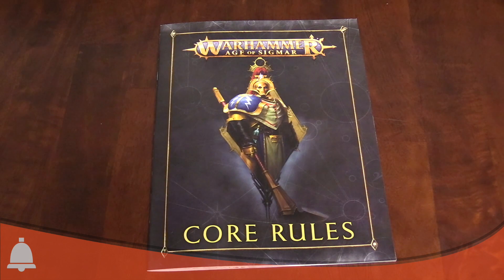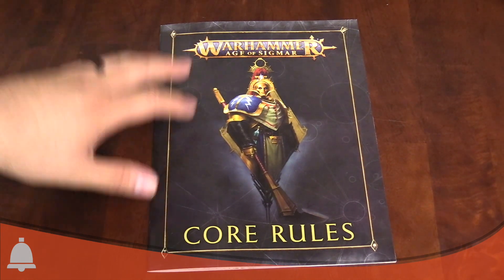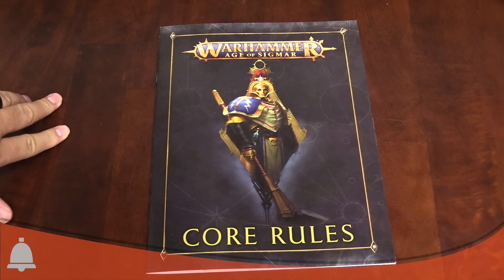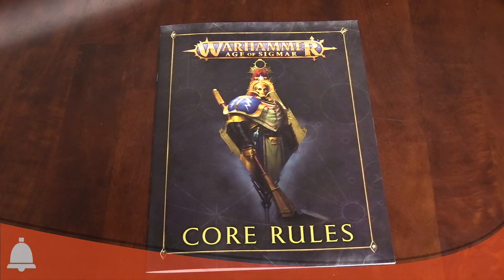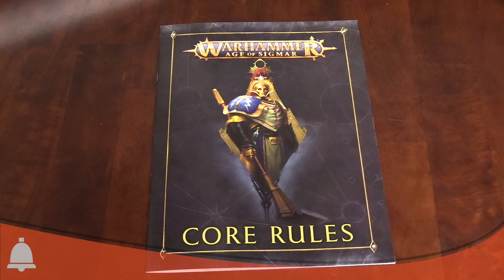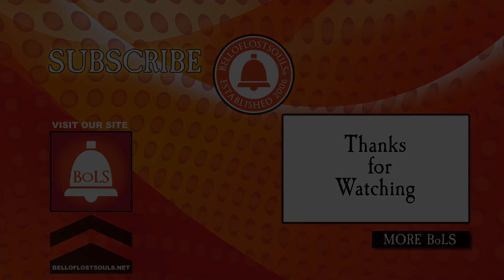Personally, as someone who liked running big monsters and hated running against gun lines, I'm really excited about the shooting changes — it was silly to be in close combat with a cannon and have it still shoot your dragon across the table. For brand new players, this game is pretty easy to get into. Our recommendation: read the rules once or twice, set up models and start playing. These core rules can be found in the new Warhammer Age of Sigmar Soul Wars box, and you can check out our unboxing video on the channel.